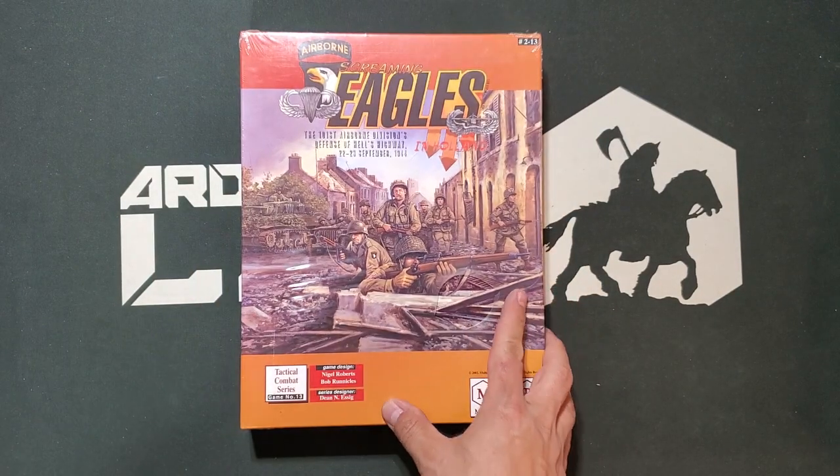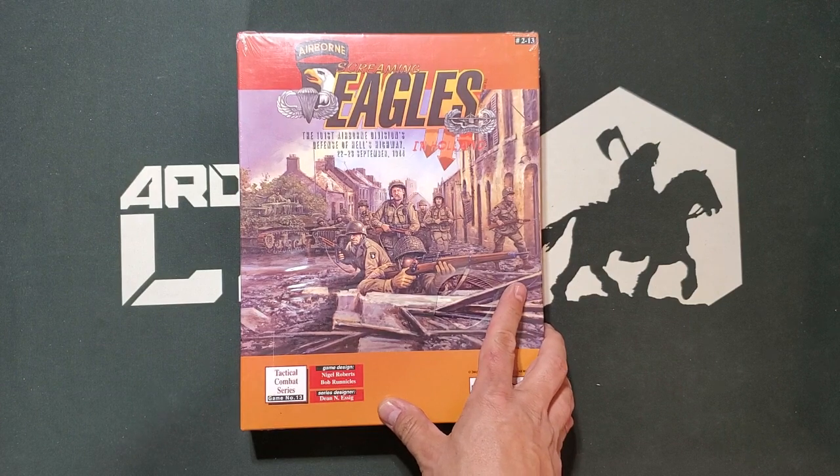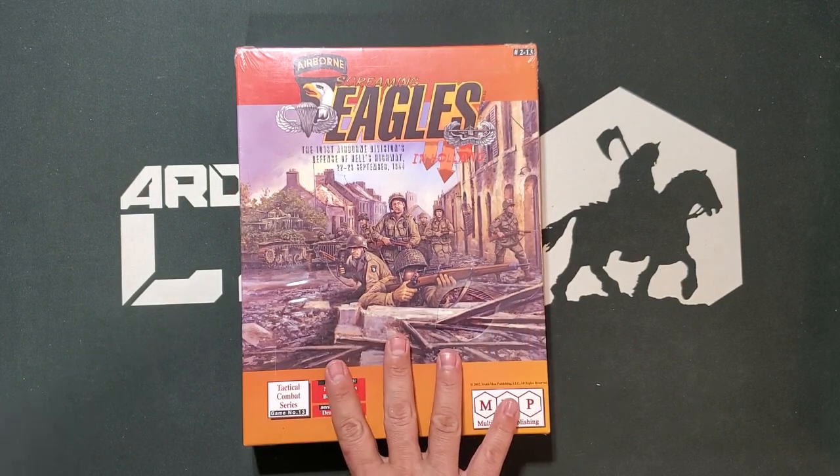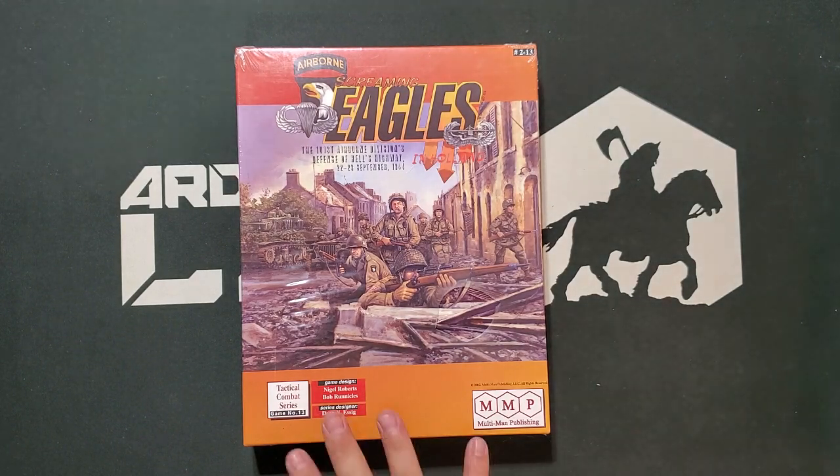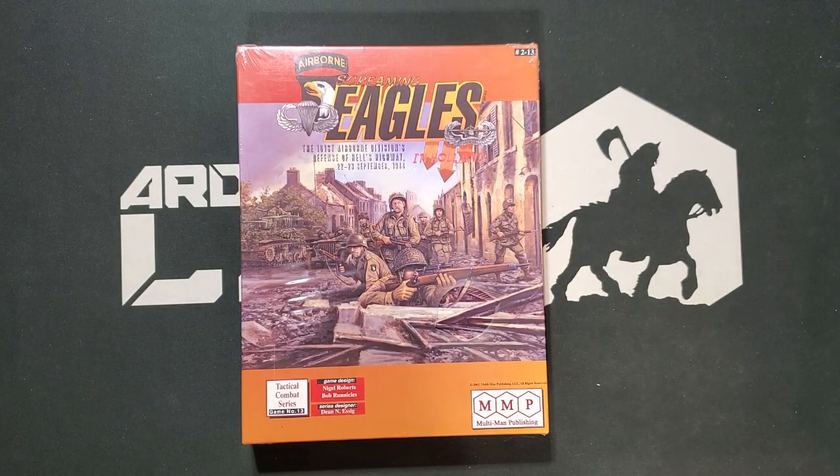Lastly from The Gamers, I picked up a shrink-wrapped copy — again, this was all cheap — Screaming Eagles: the 101st Airborne's defense of Hell's Highway, part of Operation Market Garden. This is part of the Tactical Combat series. There are still a couple in that series I'd like — I don't want the super old ones — but I basically have everything I need except maybe GB-41. This one was on my list, so I picked it up.